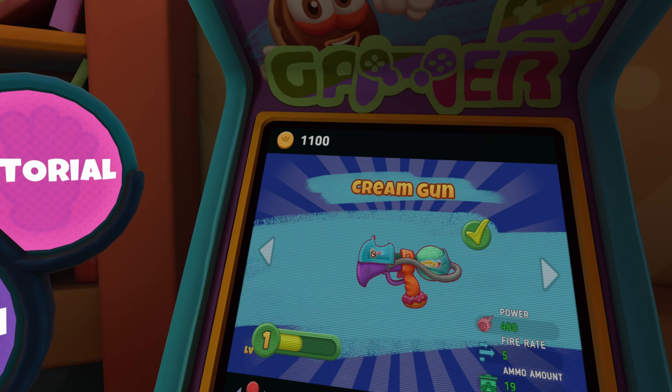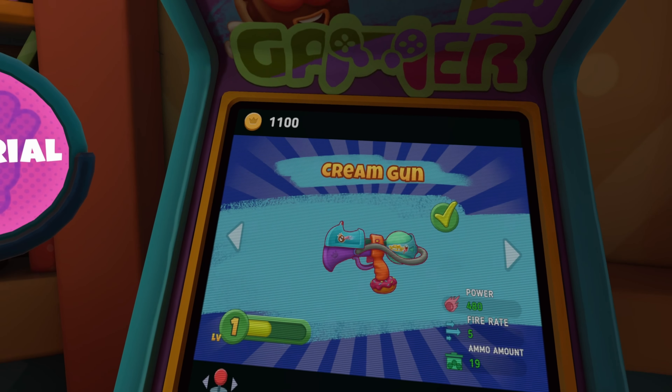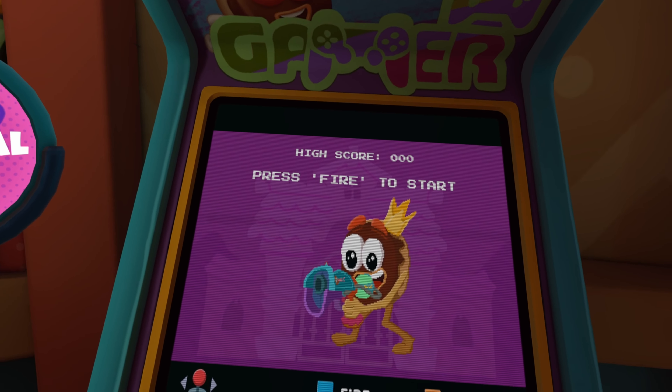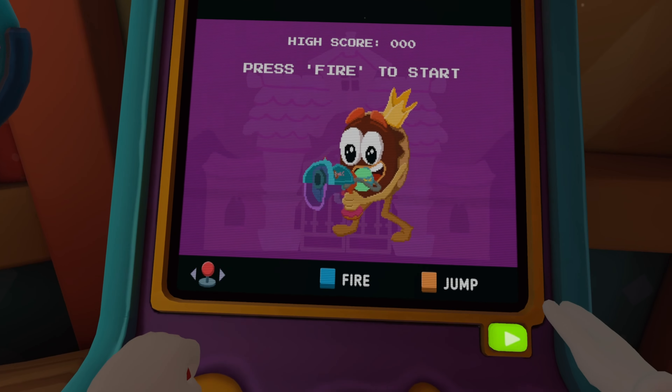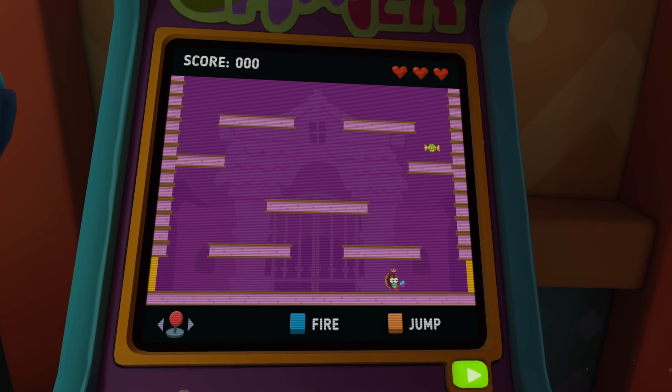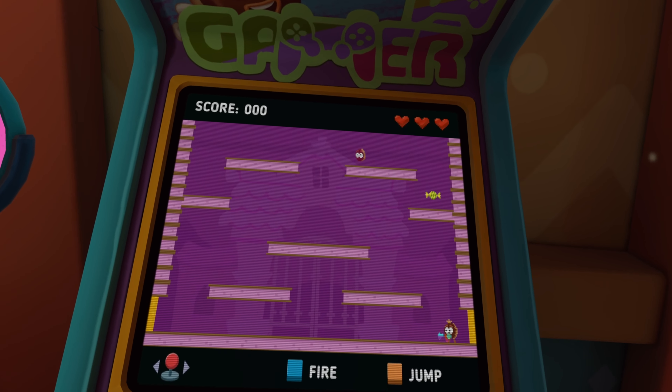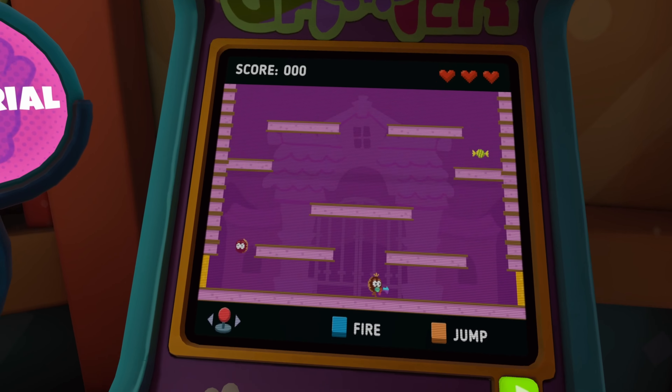There are unlockable weapons which you purchase through an arcade machine in the lobby, and the arcade machine has a game on it that you can play. However, I found the character in the game to be very difficult to maneuver and the controls to be a bit frustrating, so I didn't mess with it too much. It is a cool little extra detail but isn't necessary to use for the main game.